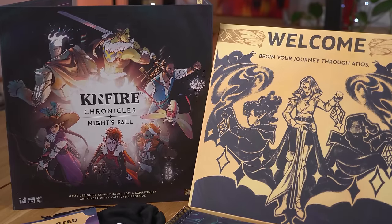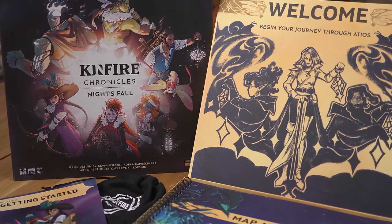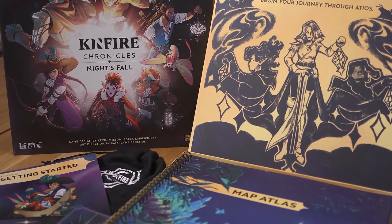Right under that, the first thing you see when you open Kinfire is the welcome box. That's where you find some central cards and tokens, and also a rulebook that tells you how to proceed.